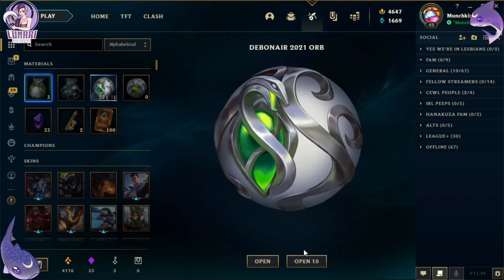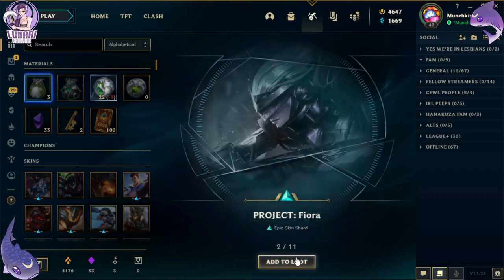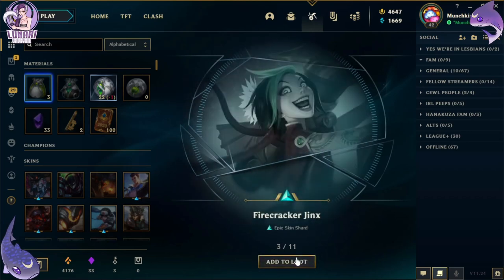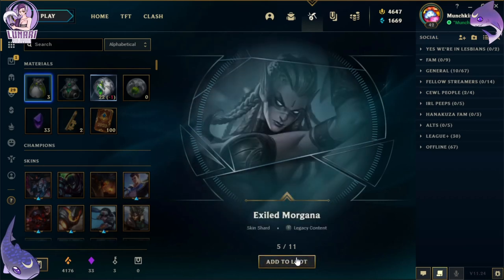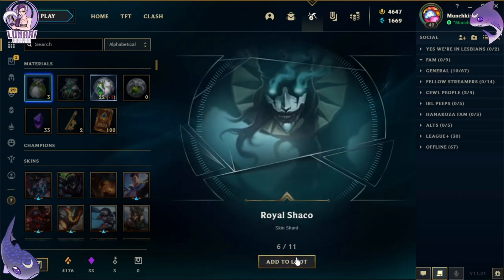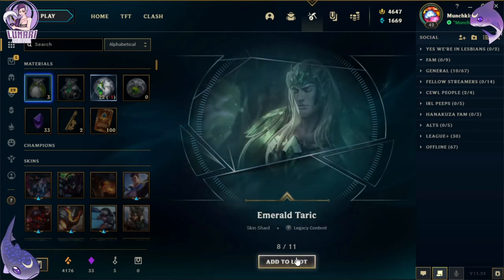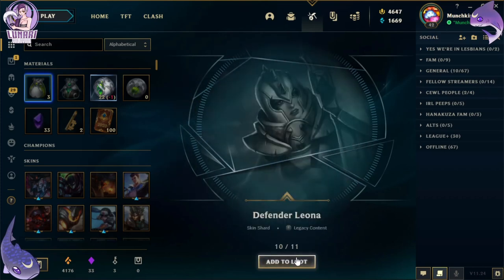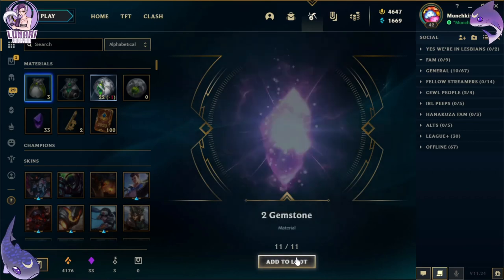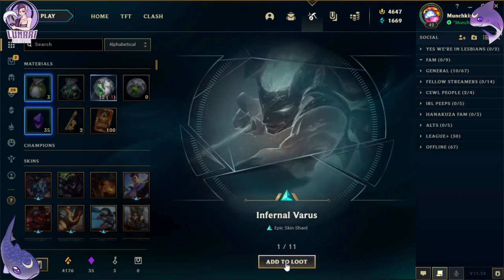Next 10: Sweetheart Annie, Project Fiora, Firecracker Jinx, Count Kledula, Exiled Morgana, Royal Shaco, Steel Dragon — oh that's a new one — Emerald Taric, Odyssey Malphite, Defender Leona, and wow — two gemstones! Look at that!